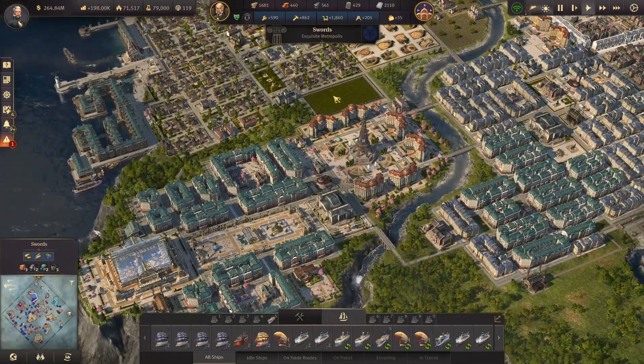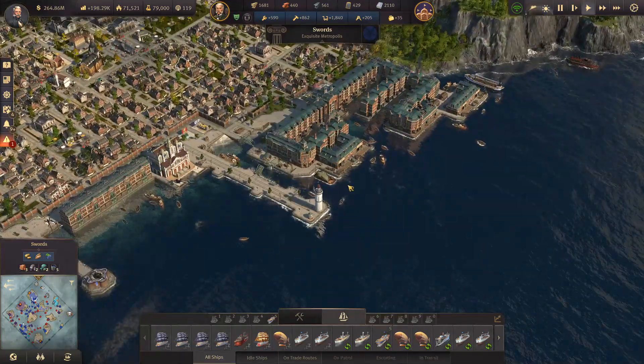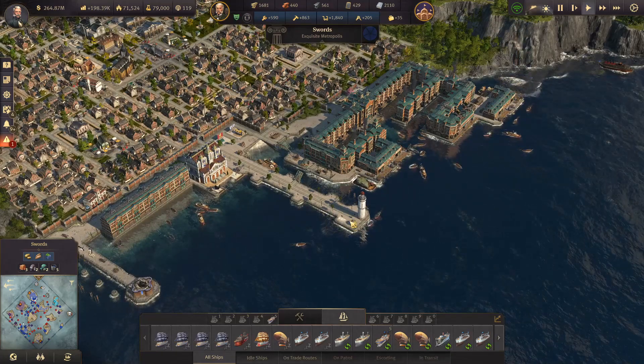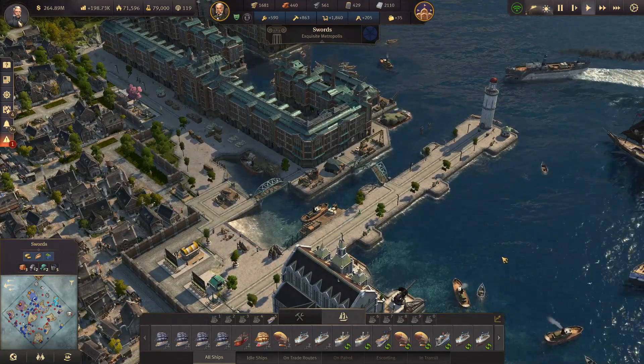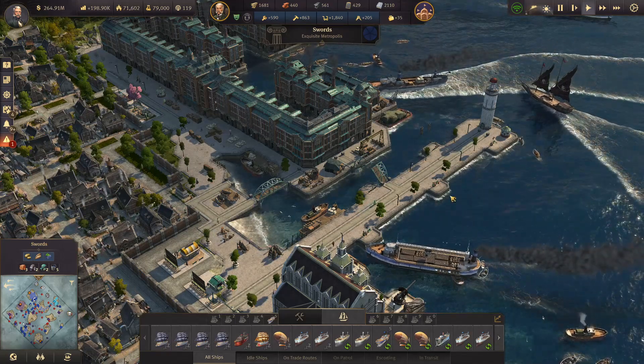The worker districts out here aren't going to change. Something that needs to be done is the docklands is split across this pier here, and I love the pier. I worked really hard on making this look good — it was not easy, it took many hours to get right. I dare say it's some of the best pier in Anno 1800.